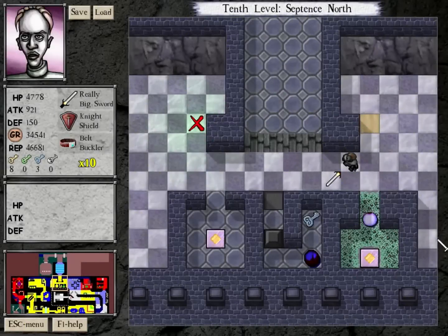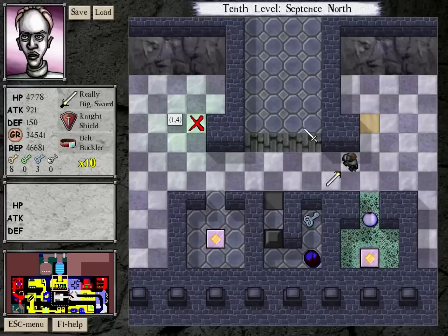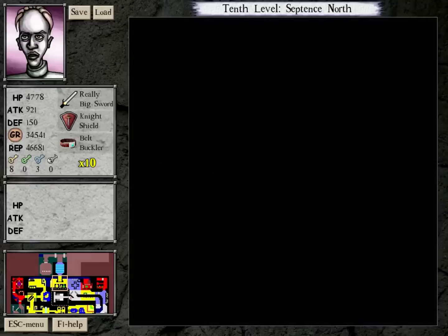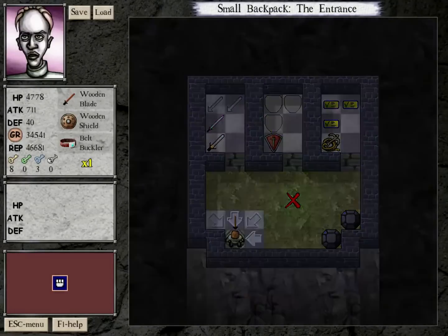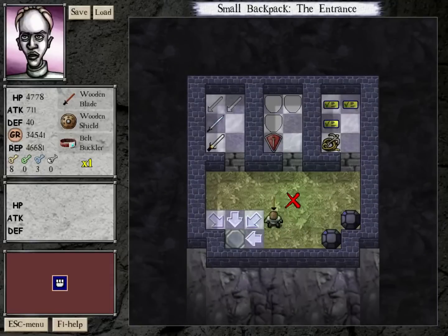Hello, welcome back. We are attempting a reroute of the 10th level, hoping we can get enough health to get everything done by collecting as little attack as possible. 929 is our target number; we'll end up with 931 because of multipliers. With the really big sword we're above all the thresholds, but it continues getting better with this gear. One more power gem and we save some more on this opticon.